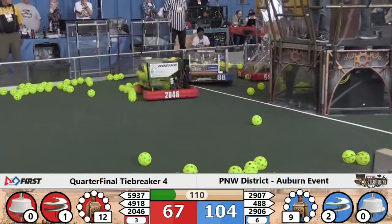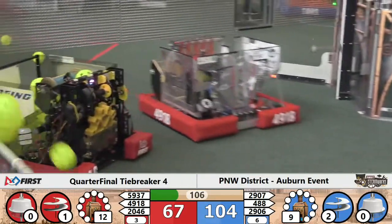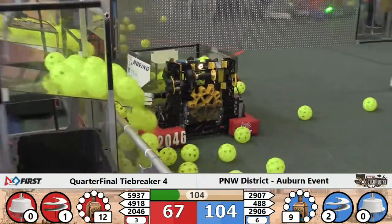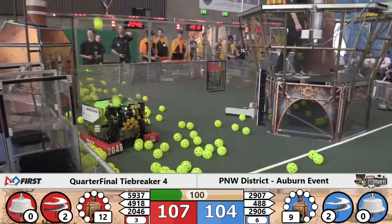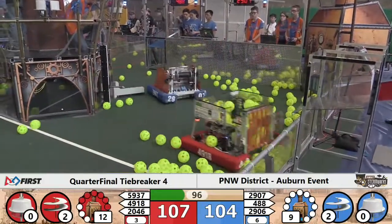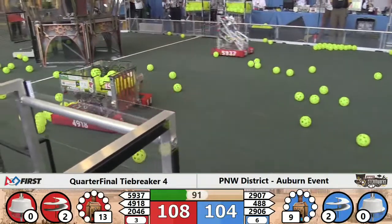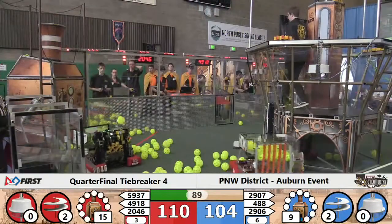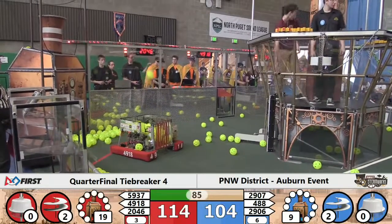Barometal and X-Bot's 488 collide as they go to collect their respective fuels, now headed back. We see 2046 triggering a hopper down near the red boiler — they're going to pick up as much of that fuel as they can and launch it in their direction. Getting over that 40 kilopascal threshold will give them a 20-point bonus, and that could make the difference. 90 seconds to play, and just a slim 9-point lead for the red alliance.